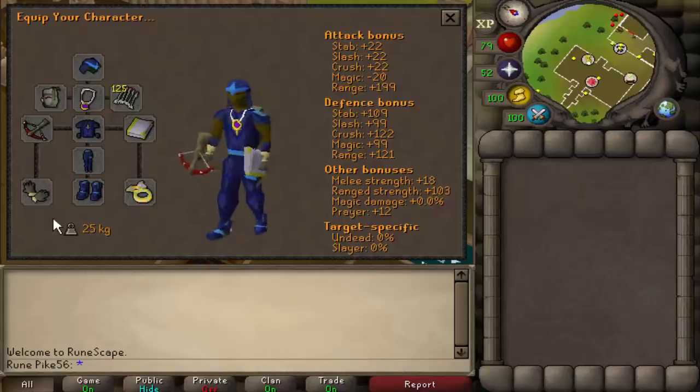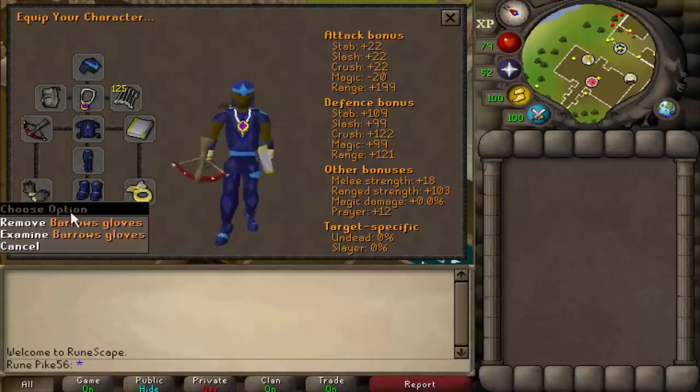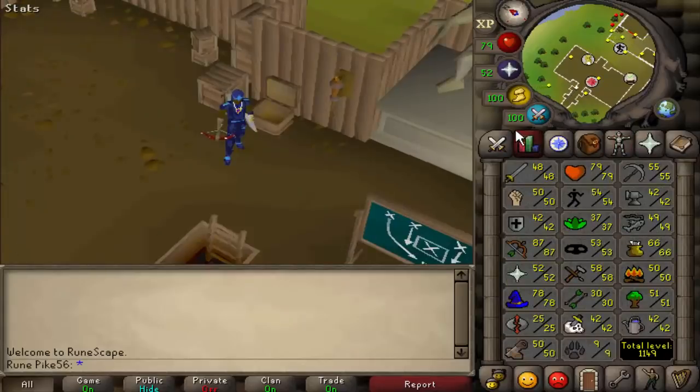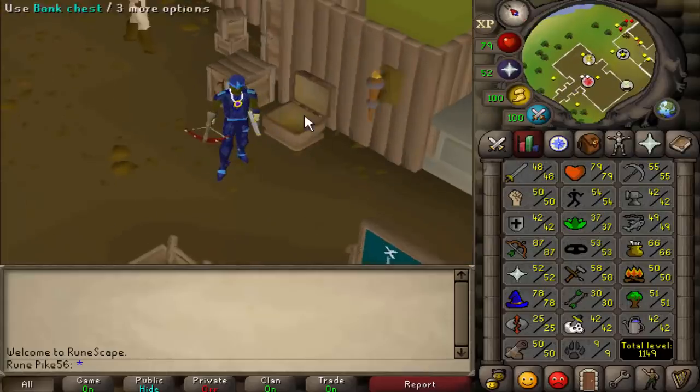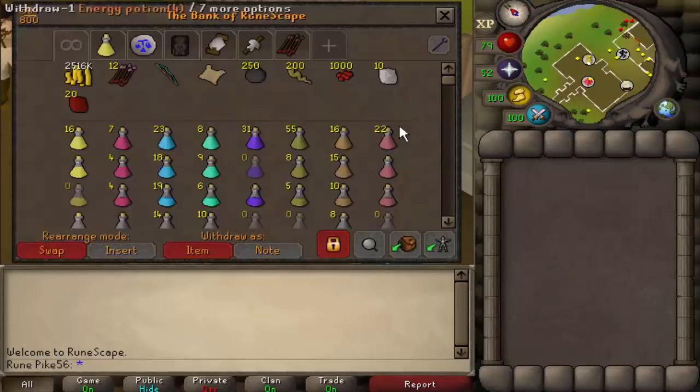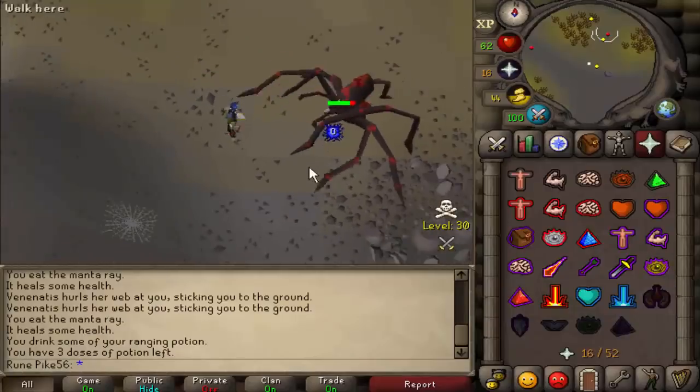Episode 10 - the account is coming along really nicely. I've got Barrows gloves and the goal now is to work on being a void ranger with vengeance around 94 range. I just need to make a lot of money because I need to save up for those range and mage levels, and the bank is sitting at 18 mil. I've been safe spotting some Venenatis.